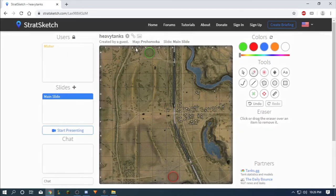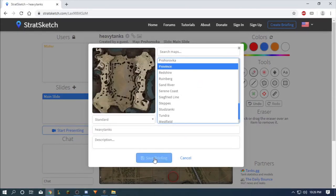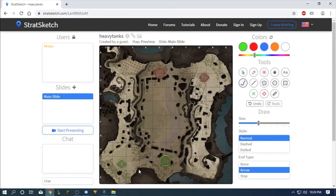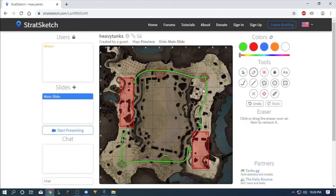Province — heavy tanks usually stay here and camp. Some of them move up here, and it's the same for both sides. The fighting zones are right here and right here.